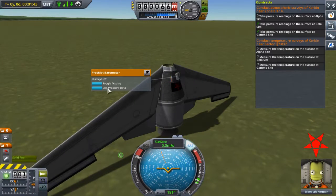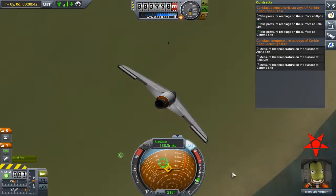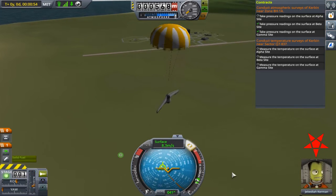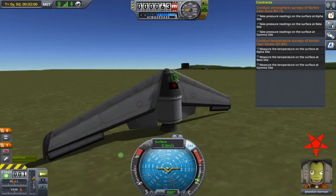Third time's the charm — and no dice. Fourth attempt: good chute, good data, and no fulfillment of contract.